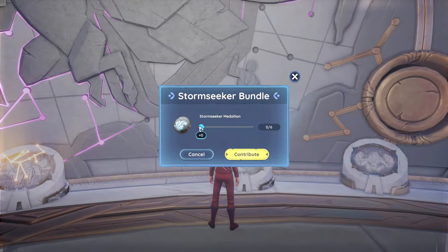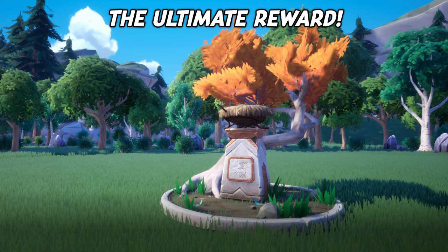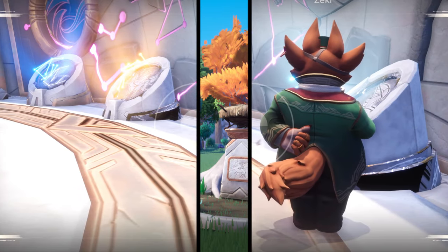Upon completing the Stormseeker bundle, you will receive a recipe for a new housing item, the Emberborn Bookshelf. If you have completed all four of the Vault of the Gales bundles, you will also receive an additional very unique reward: a Young Silverwing Nest. This is a special housing item and home to a new legendary creature, the Silverwing. You can interact with the nest once per real life day for a chance to receive one of three Silverwing eggs, granting you different levels of focus.